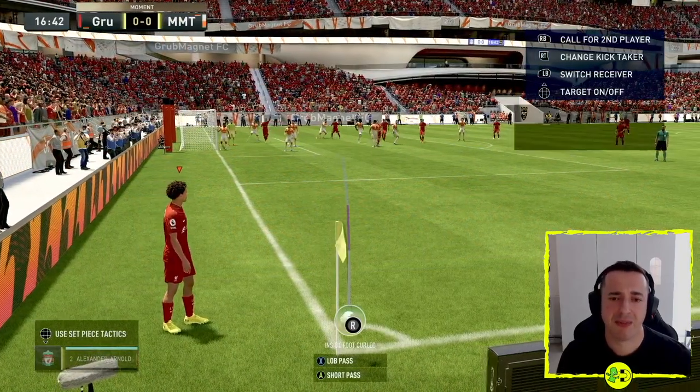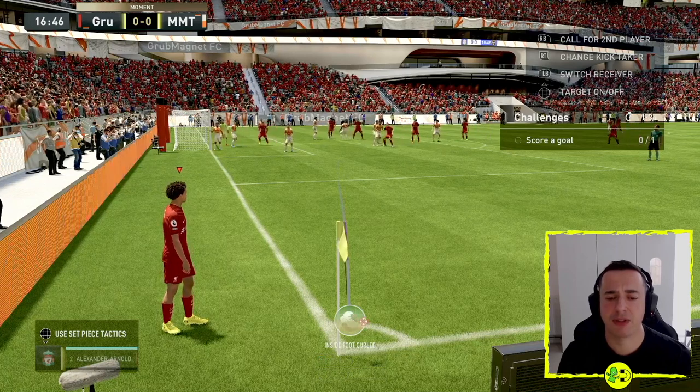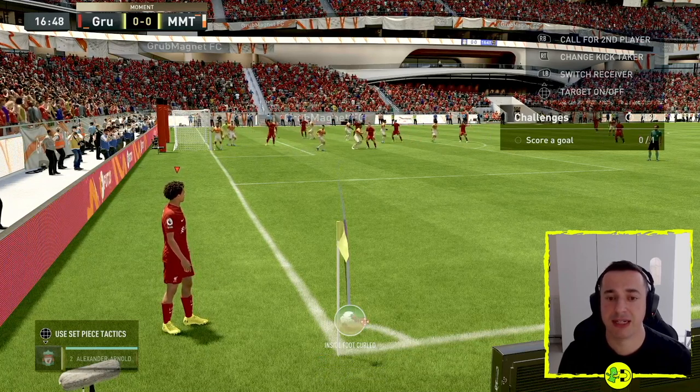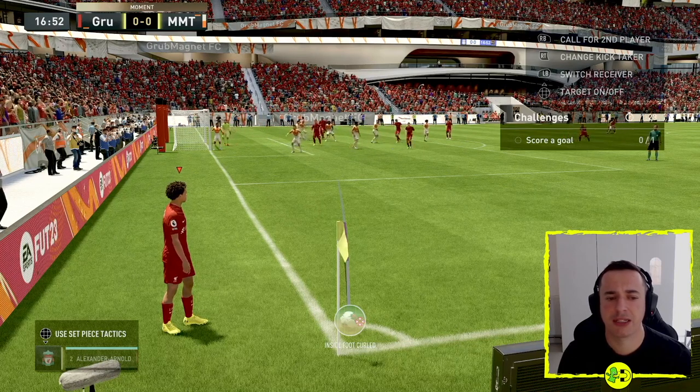What we haven't put into place is the right stick. If you move the right stick fully to the right, you will do a curl on the ball — you can see that little circle indicated by the bottom of the corner flag. That's going to do a more vicious curl into the box.